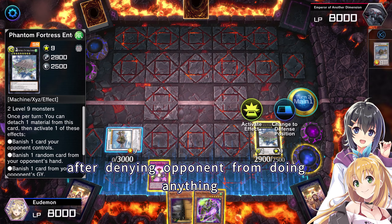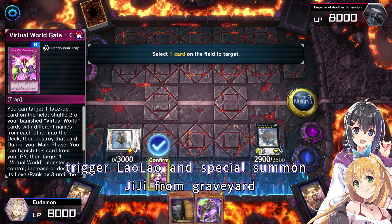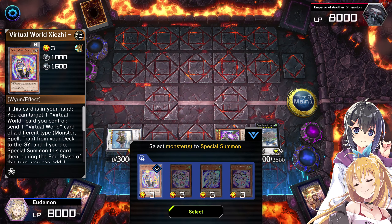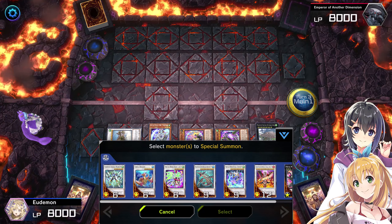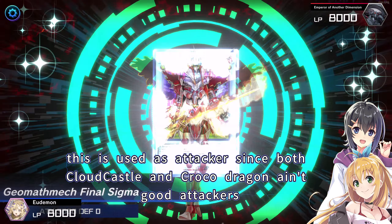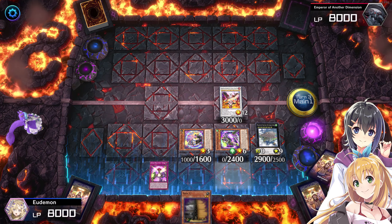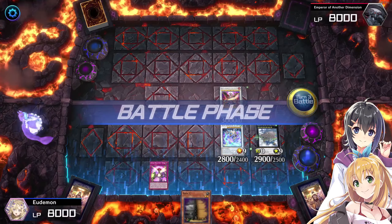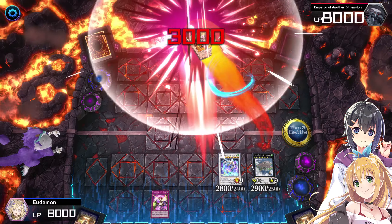Here is what you do to OTK after denying the opponent from doing anything. Trigger Fortress again to banish opponent's only card. Trigger Lao Lao and special summon GG from graveyard. Since we summoned a level 3, trigger Nyan Nyan's graveyard effect and special summon her as a tuner. 9 plus 3 synchro summon Geomathmech Final Sigma — used as the attacker since both Cloud Castle and Croco Dragon aren't good attackers. 3 plus 6 synchro summon Shinshin, and we have enough damage for lethal. If you liked this video, please give a like and subscribe — thank you for watching!